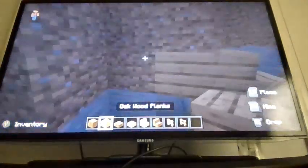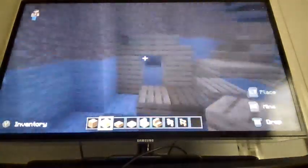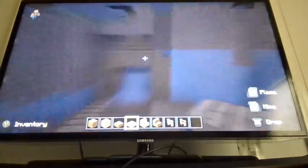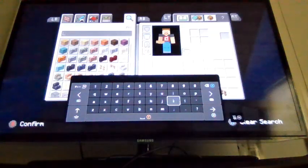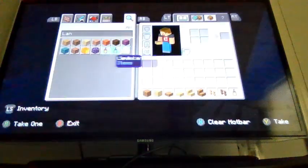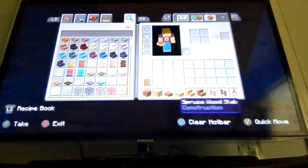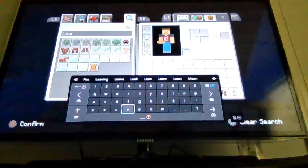Now I'll be making the entrance for this side — it's basically an arch entrance. Some of the things have slabs on top to make it look better. Sorry guys, you can't see the screen properly, but you'll be able to see it a bit better later.